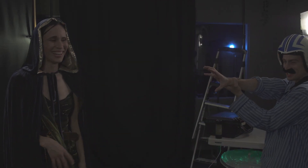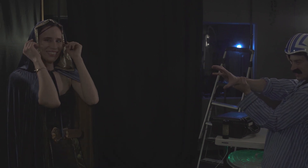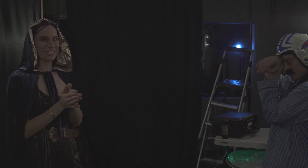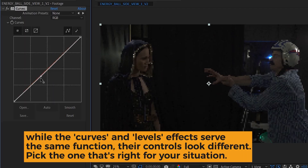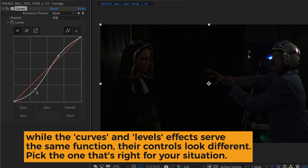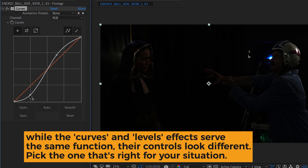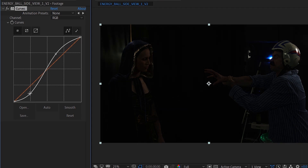We shot our footage pretty dark so that we'd really be able to see those strobe lights, but we can actually improve this a little in After Effects. Let's add a curves effect and bring down the shadows. We can pump up the highlights a bit as well so we're not just darkening it all the way down. This is called an S curve — it's how you add contrast and make everything look cinematic.